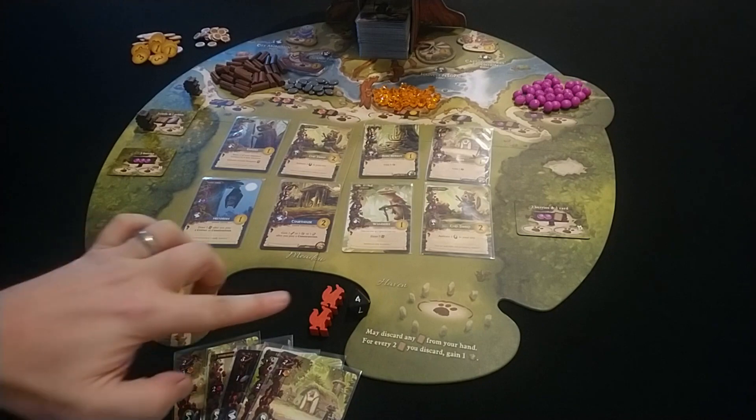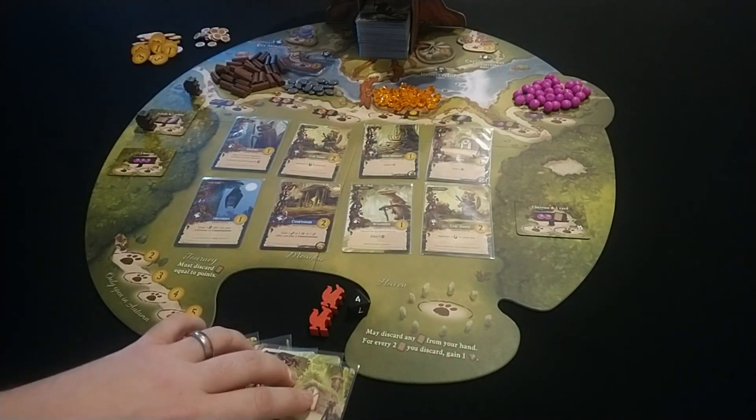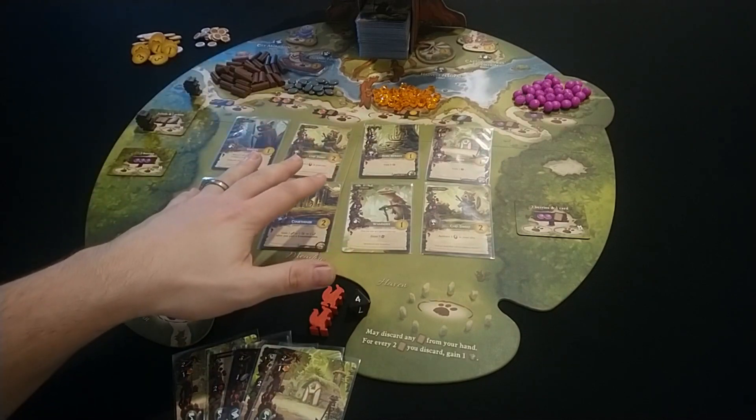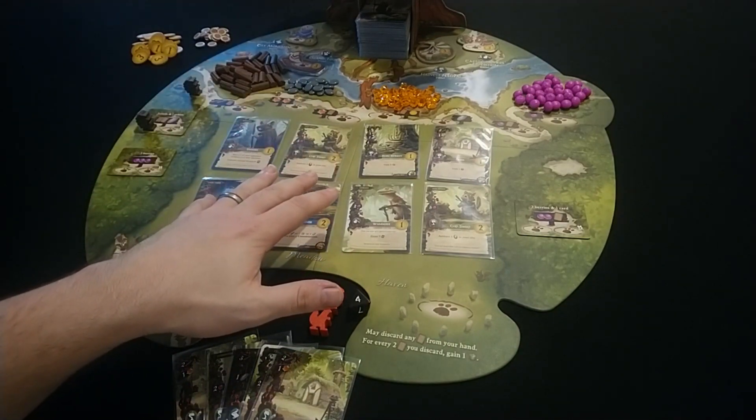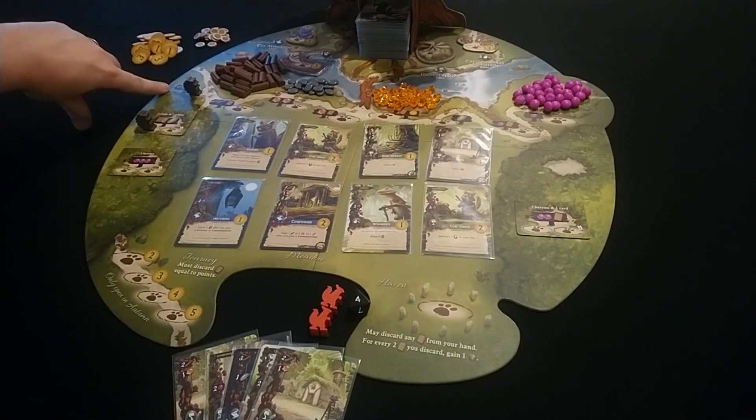In Everdell, what you're trying to do is play workers to gain resources so that you can play the cards from your hand or cards from the meadow. In the solo game you're going to be using a different colour meeple to block spaces for you throughout the game.